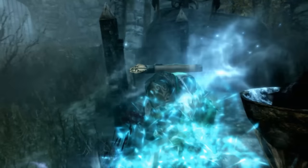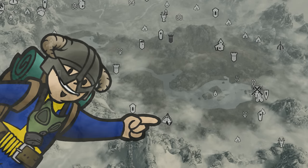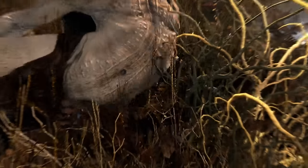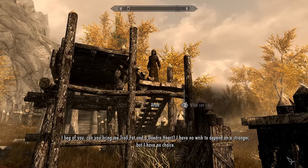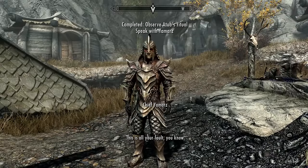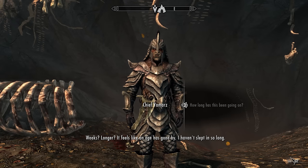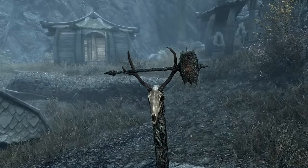Volendrung is a Daedric artifact granted by the Daedric Prince Malacath. To retrieve it, head to Largashbur, an orc stronghold in the Rift, southwest of Riften. The first time you come across Largashbur, they may be under attack by a giant. Help them out — or don't — and their shaman Atub will approach you. She will request that you bring back a Daedric Heart and Troll Fat. The Troll Fat is relatively easy to come by; the Daedric Heart is best sourced from local alchemists, since Dremora that can be slain are few and far between. Return to Atub, and she will ask you and Chief Yamarz to take part in a communion with Malacath. Yamarz ropes the Dragonborn into going to the giant's grove to deal with Shagrol, a giant who has defaced one of Malacath's shrines. Yamarz ends up dead anyway. Return to Largashbur with Shagrol's hammer, and it will be transformed into Volendrung before your eyes.